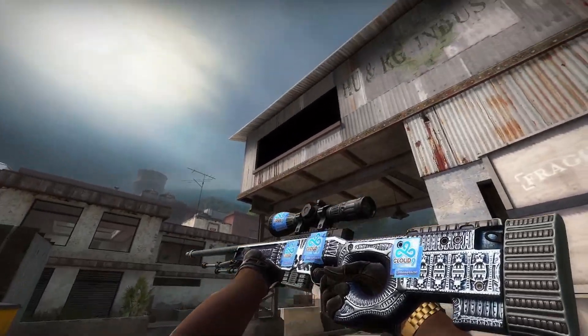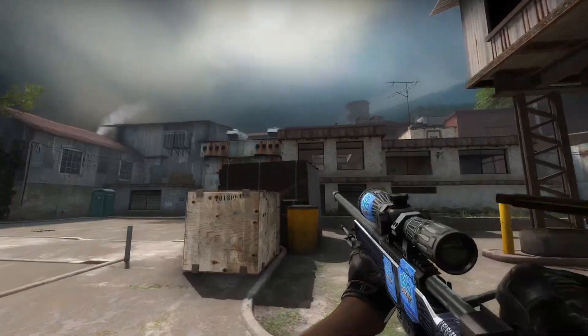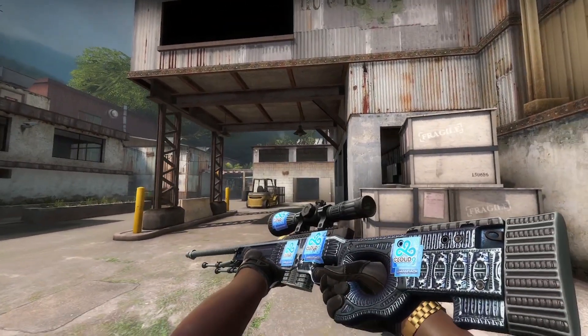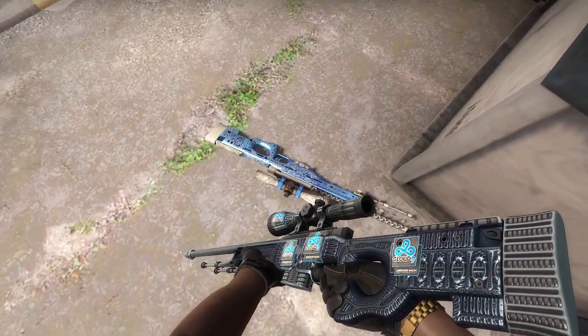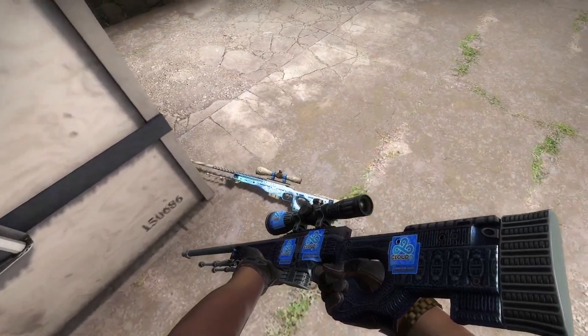Here is how 4 Dreamhack 2014 hollows look, and that actually looks really nice — a super sweet looking combo, and probably as close as it's gonna get to looking like a Gungnir. Here is how it looks side-by-side with it. Here is how the Dreamhack foils look — a little bit more metallic, not 100% like the Gungnir, so we're just gonna stick with the hollows for now.